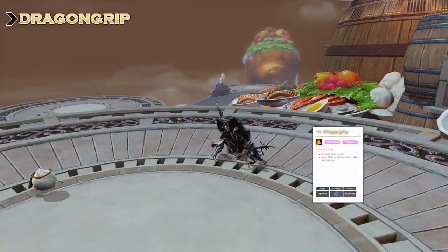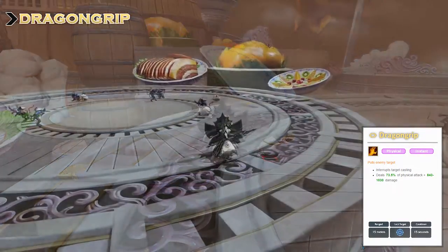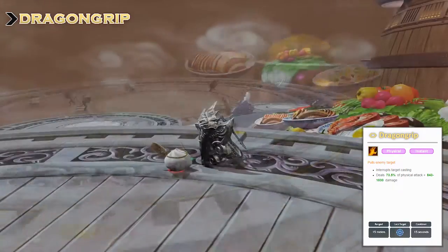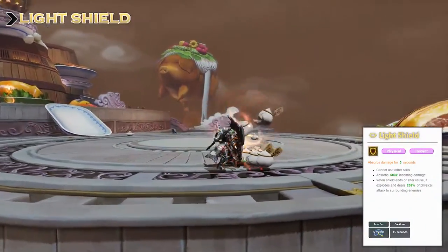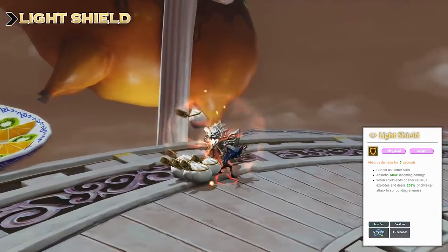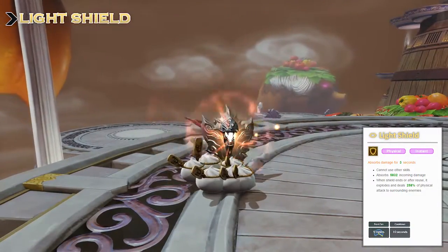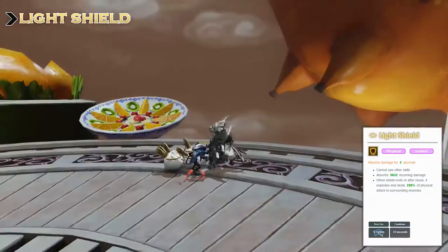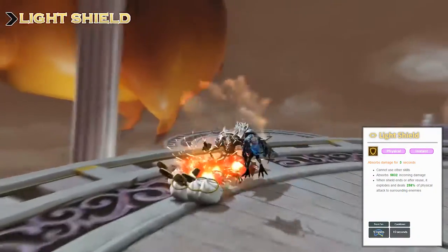Dragon Cripp is a single pull and also an interrupt, so use it wisely — for example to pull an outstanding mob or to interrupt casting enemies. Light Shield has 2 stages just like Conqueror Sweep. The first stage will cast a damage-absorbing shield on us, and the second stage will cause damage to the enemy. You can either release the skill by activating it a second time, or wait till the skill activates itself.